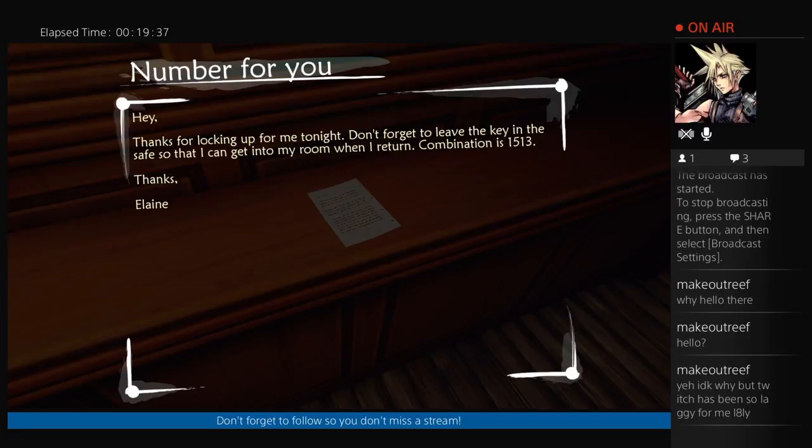Hey, thanks for locking up for me tonight. Don't forget to leave the key in the safe so that way I can get into my room when I return — combination 15, 13.